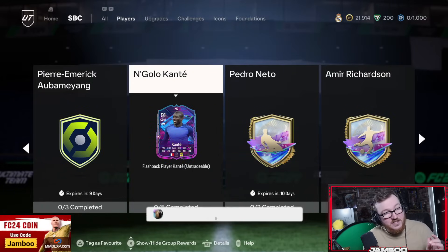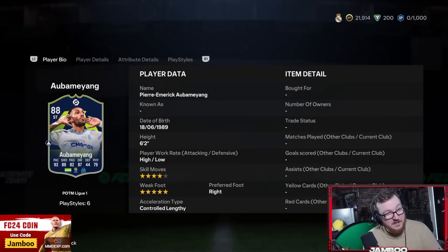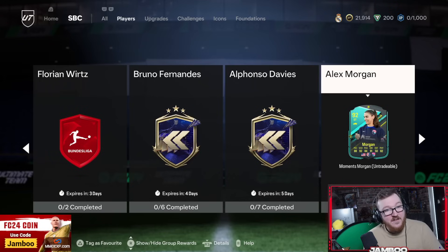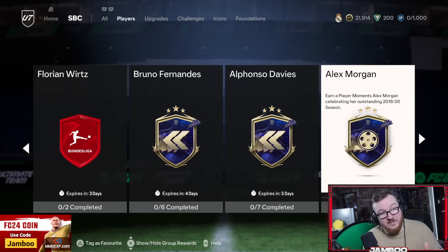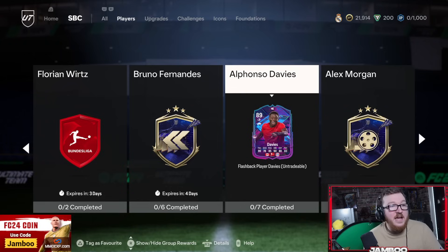Kante — I thought this was a bit too overpriced and not the best card in the world. Aubameyang is actually very, very solid — I would recommend for those on a cheaper budget. He's got that 5 star weak foot. We have Alex Morgan — an actual top tier card, I would recommend if you can fit her into your team. Alphonso Davies is probably the best left back I've used in the game. He is expensive, but I think you get what you're paying for. It's an elite card — 99 pace, 90 on the dribbling, 85 passing, just very very good all round.